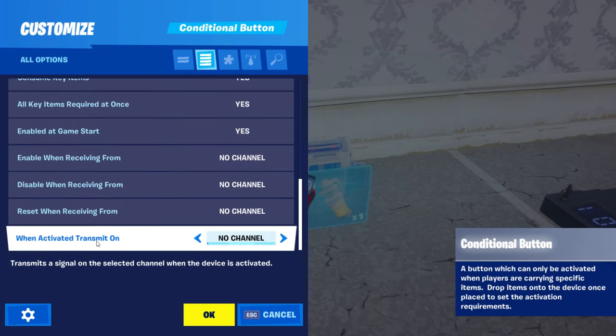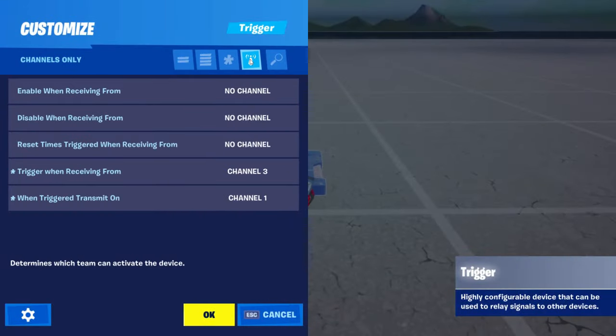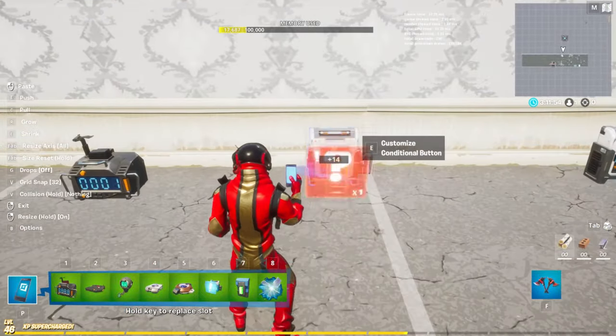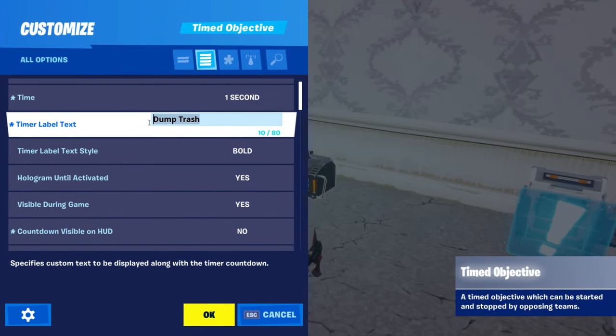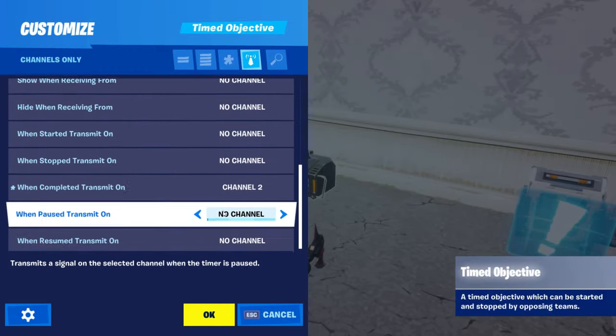When activated, transmit on channel three. Then we're just going to copy this button and place another one here. This second one we're going to make say 'pick up fuel,' and that one will transmit on channel two.